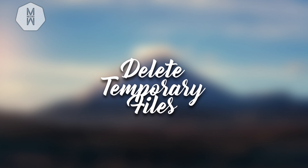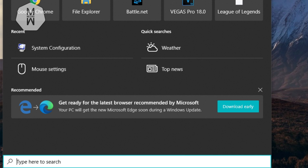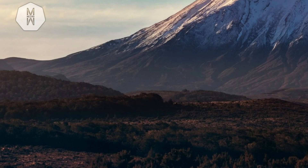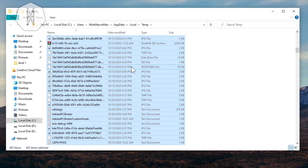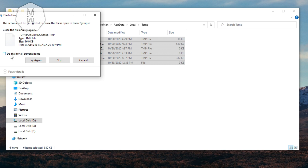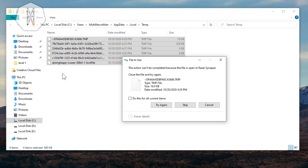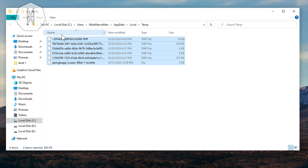This next step is easy. Press Windows + S again, type '%temp%', and press Enter. A folder will pop up — press Ctrl+A to select everything and delete it all. Not all files will be deleted; the ones that can't be deleted are files currently in use by your PC. Choose 'Do this for all current items' and skip those files. You'll be left with only the files you actually need, not temporary junk.